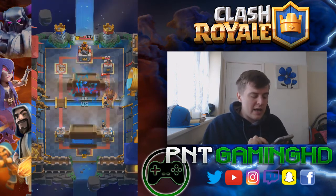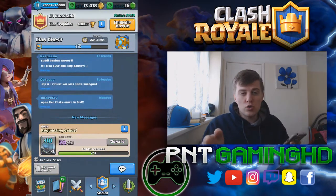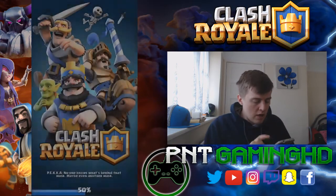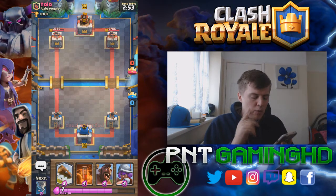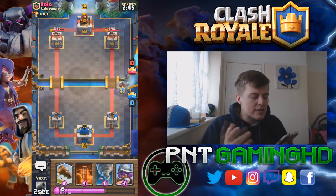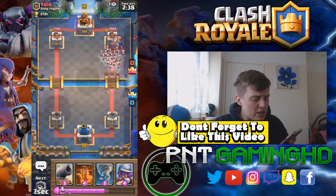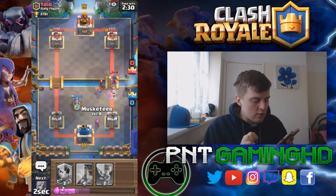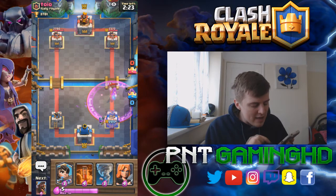Let's go into a live battle and see how we do. We need one more crown to open the crown chest. I've changed the fireball to a poison spell since it reflects the old hog trifecta deck better. We send the hog rider straight in — we log the witch and all the skeletons, though we could have poison spelled that for a better trade. We put a cannon for his hog rider and a musketeer to help with the witch and skeletons.